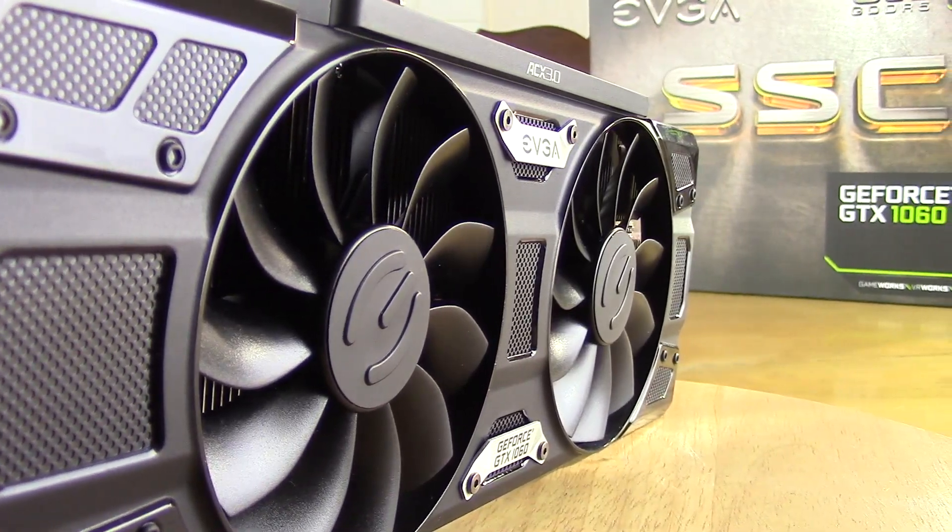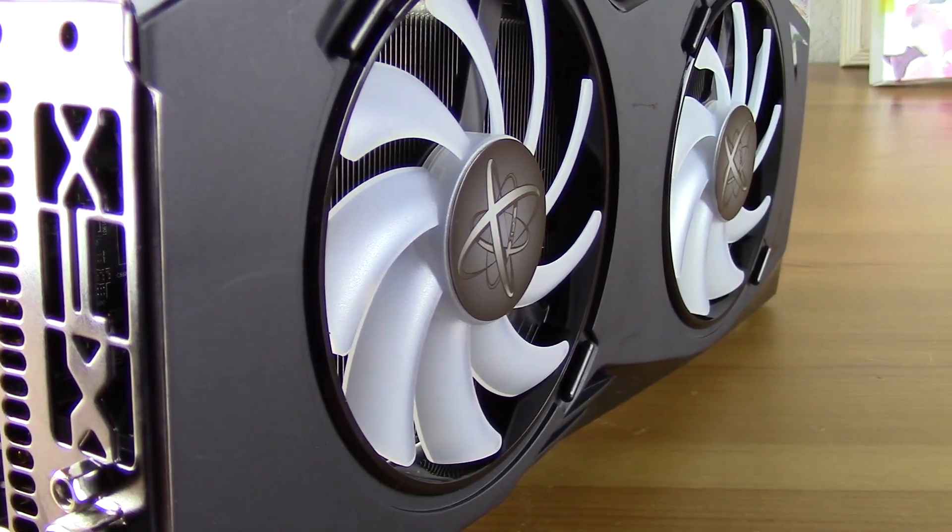What's up guys, it's Blind Run with Son of a Tech once again, and today we're going to check out the PC performance for none other than the latest and greatest Dead Rising 4. We are going to be checking it out with both the GTX 1060 6GB from Gigabyte and the RX 480 8GB. Let's get into it.